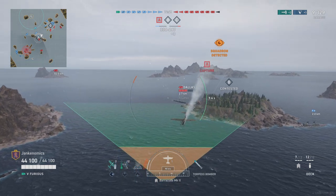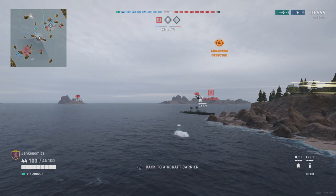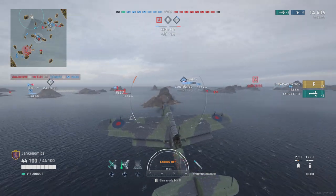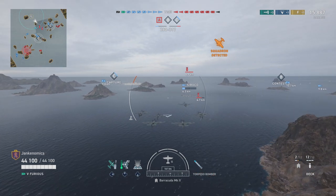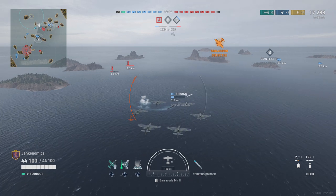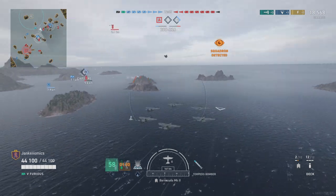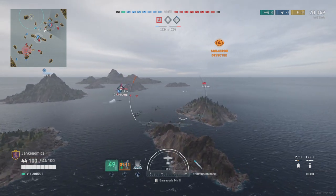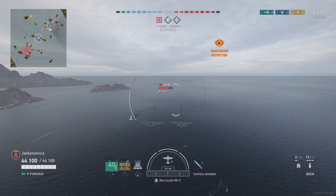Dallas is about to get hit by another torpedo. If I can make it there without his AA wrecking me — there we go, we got another hit, up to 14,000 on Dallas. I want to make sure we control the cap. Somebody's got a Sirocco already — well done. I'm going to give him some fighter cover. We've got a Marblehead out here fighting against the Graff Spee — probably not the best matchup for our Marblehead, but if he can manage not to get hit by a torpedo, maybe I can help out in any way I can.